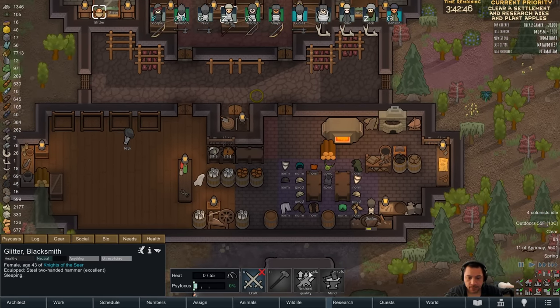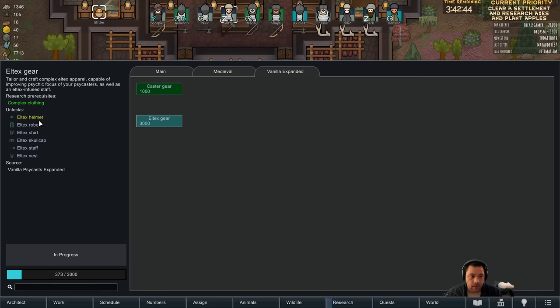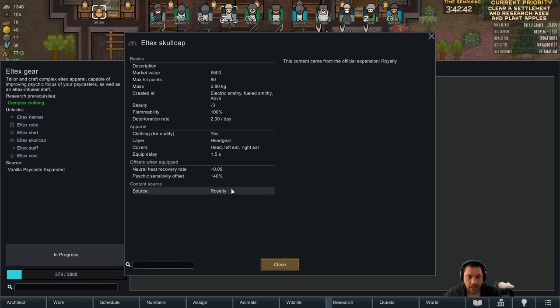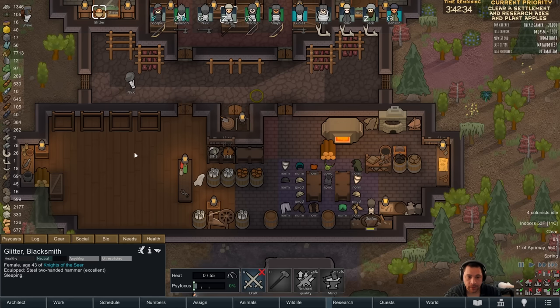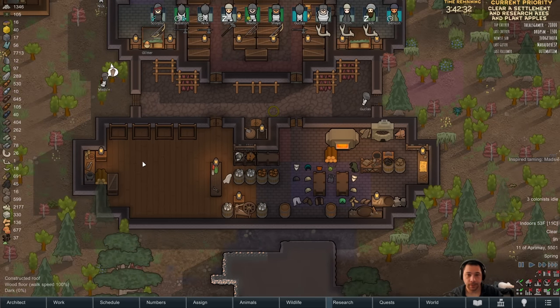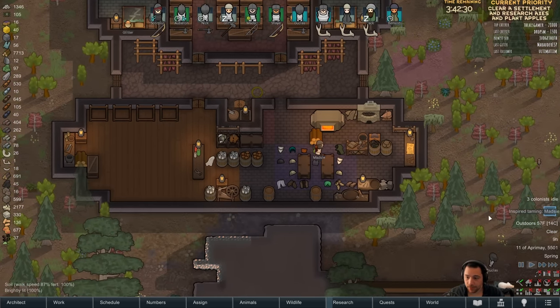Another thing that I might want to do is to queue up caster gear to increase his L-Tex max. So, L-Tex skullcap would be really nice to make, with a shirt and a vest and a robe and a helmet, or the whole regalia, in order to make him an even stronger Psycaster.